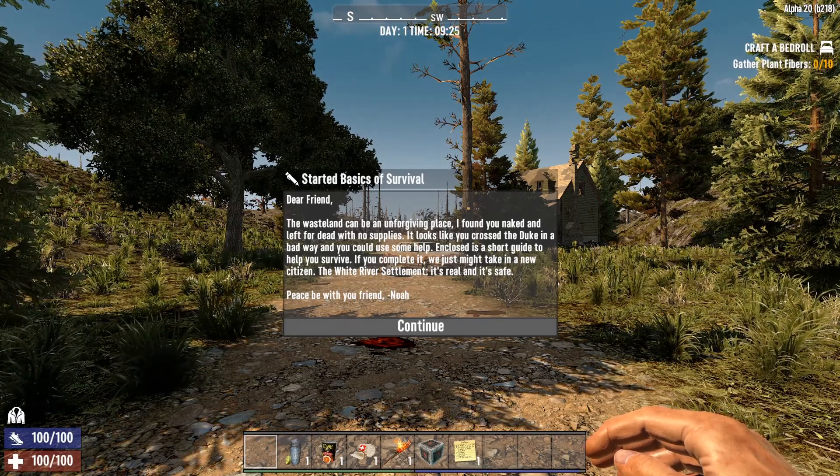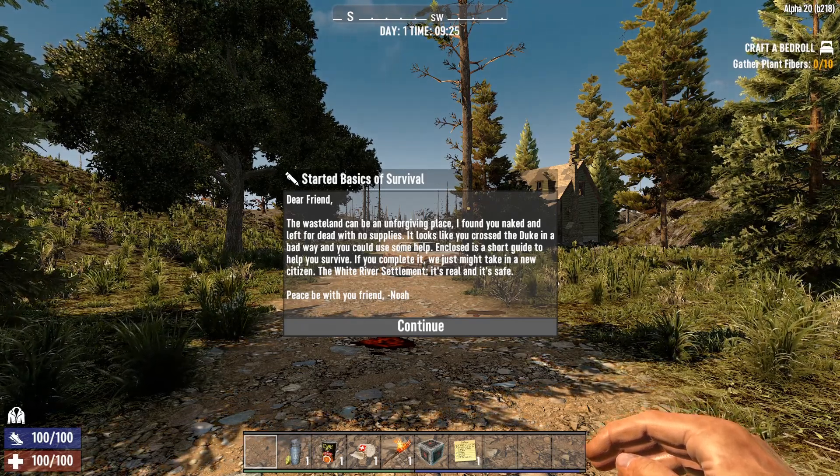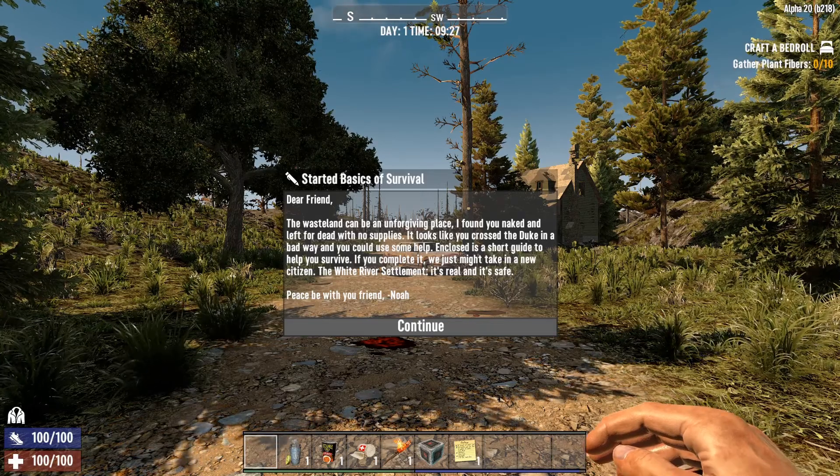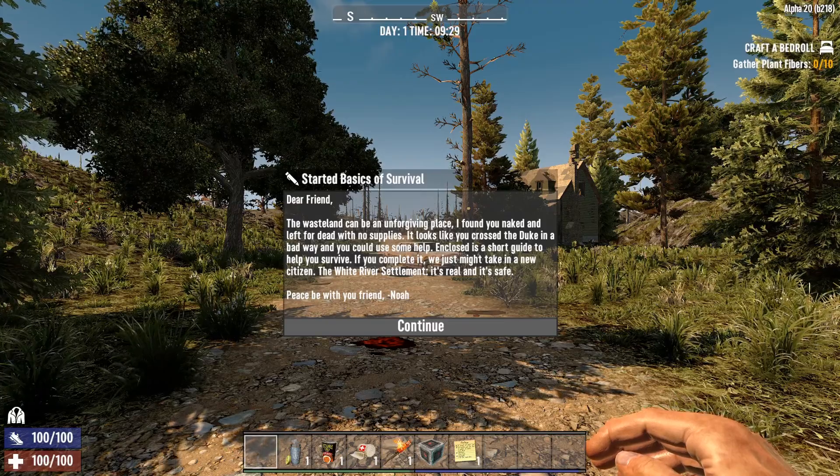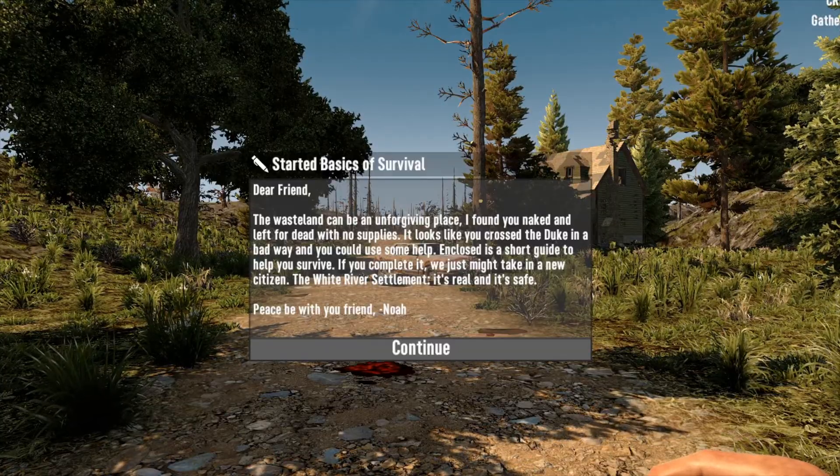What is up my fellow NetDwellers, and today we are taking a look at the latest update to 7 Days, A20. This has not been officially released yet — it's currently sitting over in experimental — but you can download it and try it out, and this adds quite a bit to the game.